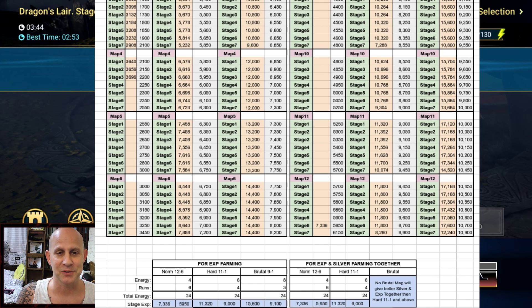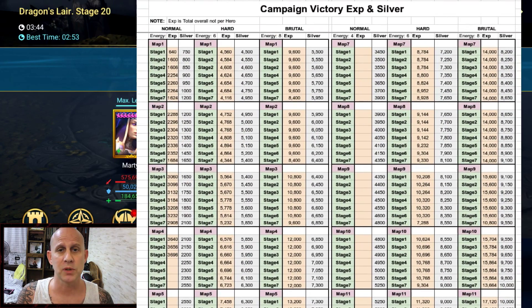If you're doing Dragon 20 and you can carry, you could always bring somebody in there as well. That's all I have — I'll put the Reddit link in the description below so you can pull up the XP chart yourself, save it, and look through it. I hope you all have a great day.